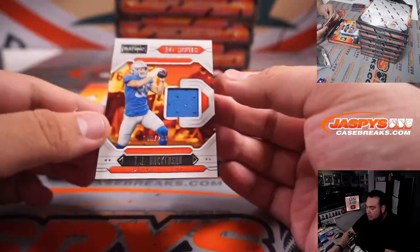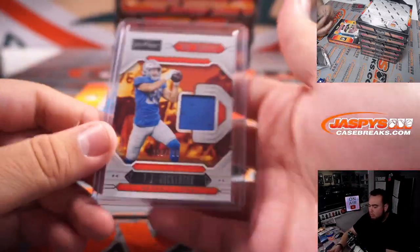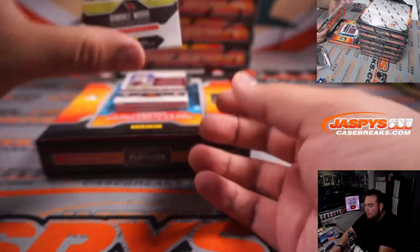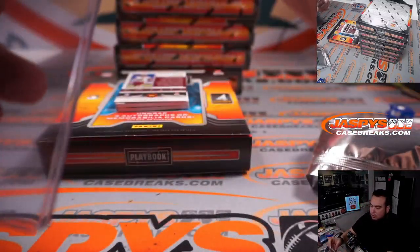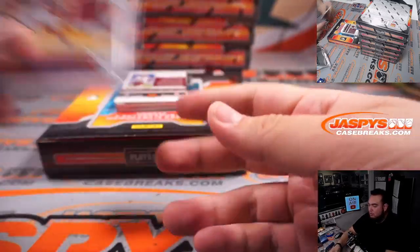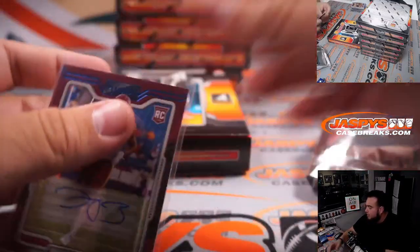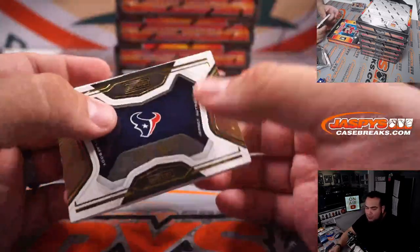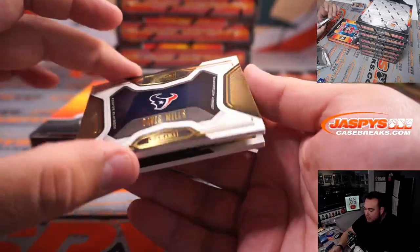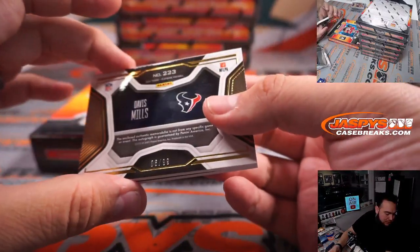For the Lions, TJ Hockenson at 299. Rondelle Moore patch to 99. Dyami Brown autographed to 49 for Washington — that's 15 out of 49. Josh with spot 5, and Davis Mills, 6 out of 99 for the Houston Texans, part of the RNB. Very nice — this guy could also be the guy once they move on from Deshaun Watson. That is spot 6, Michael Joseph.